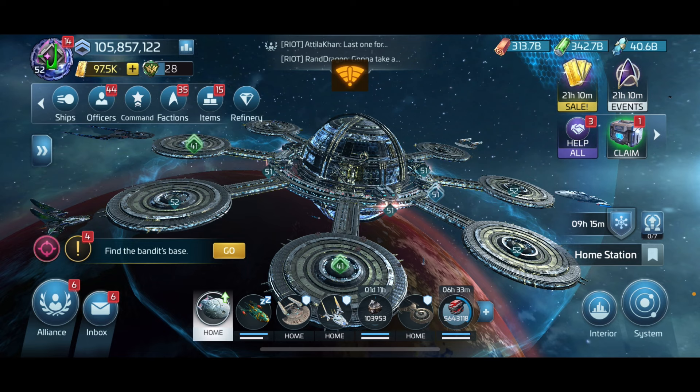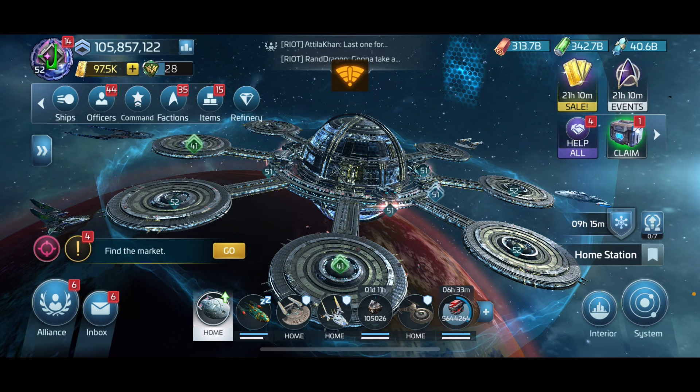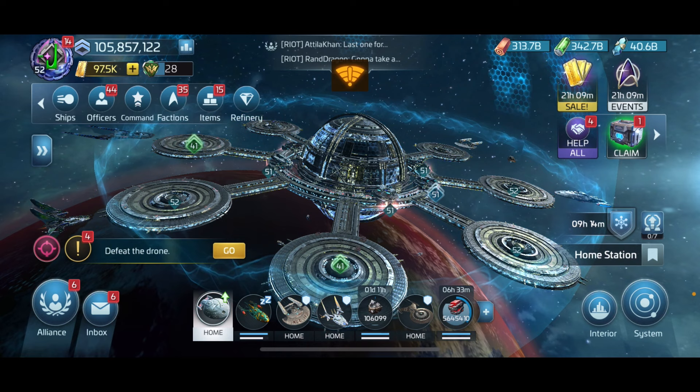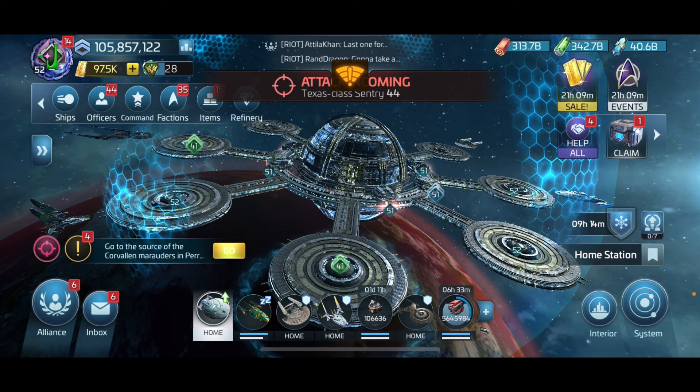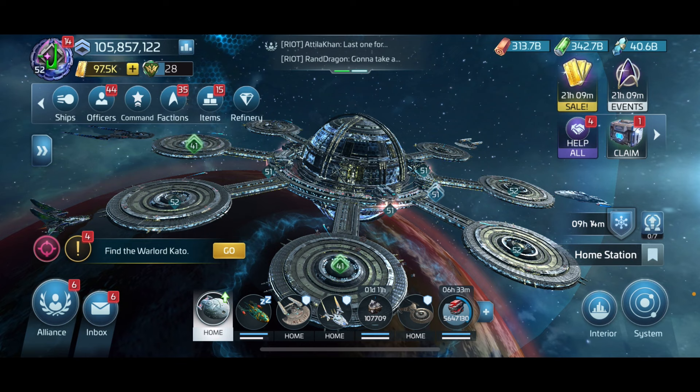Today we're going to talk about the need for faction credits and the best way I've currently found to farm those. It's something I've been doing for a couple of months now and it's really made a big difference - that is dealing with the Voyager loop and how you can get a significant amount of scout messages doing it. It's quite a big secret I was glad to find out and share with the community.